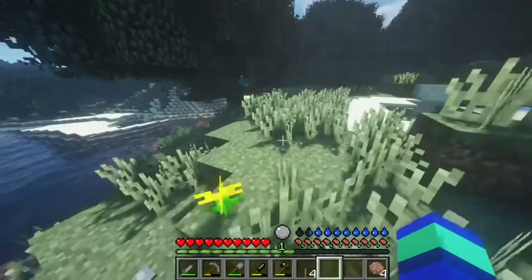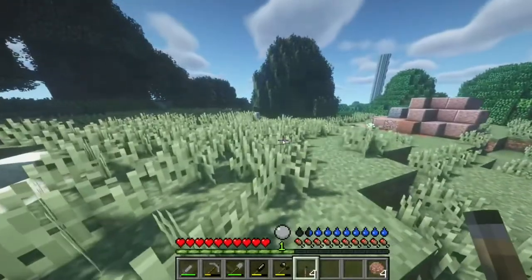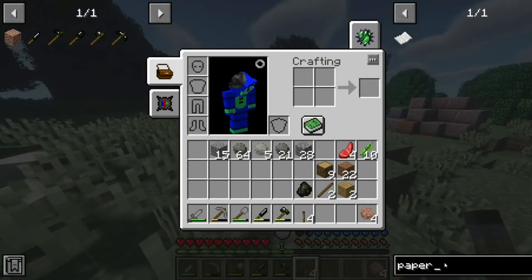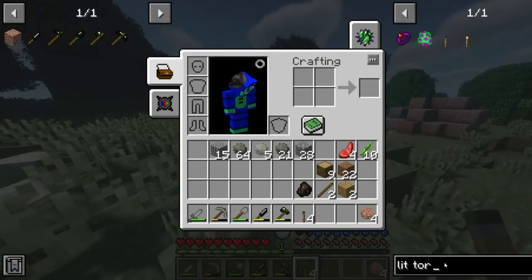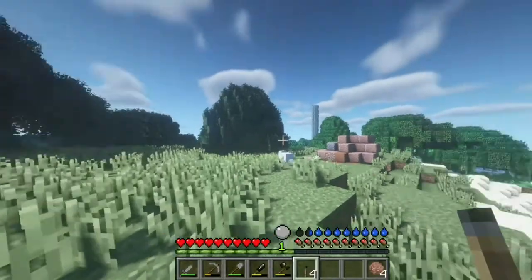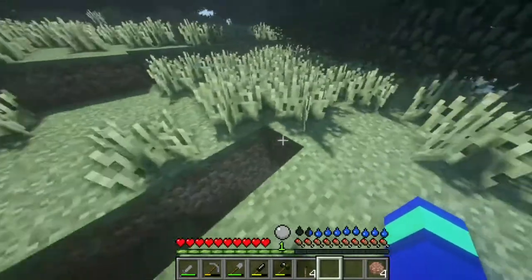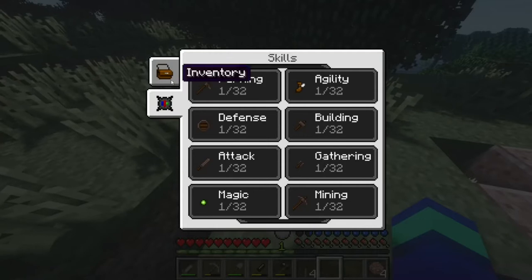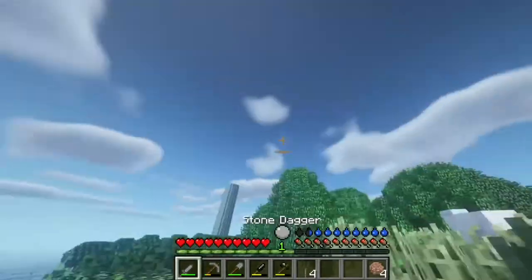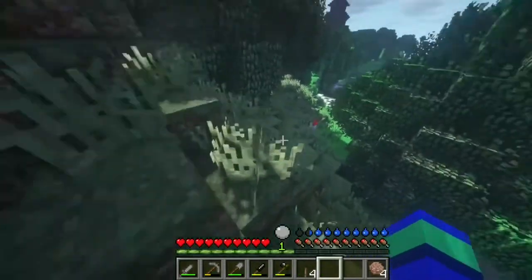Okay guys, so basically what we are trying to accomplish today — as you know if you watched the last episode — I got these unlit torches which I need to get lit. I need a matchbox for that, so you find paper, that's one concern. We might need to do a little bit of exploring. There's two fairies. Okay, let's just go a little bit of exploring.